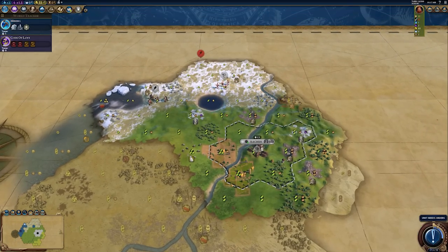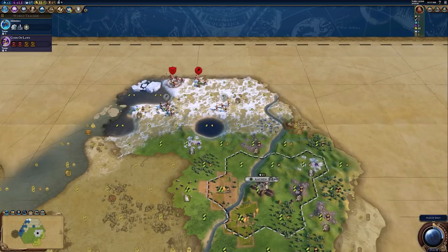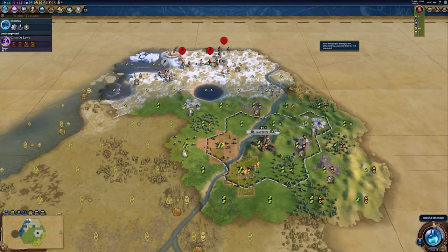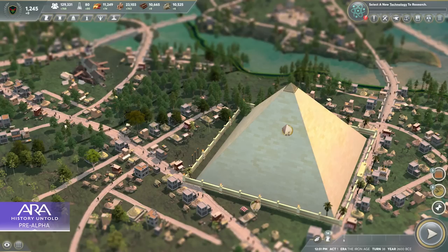The four key taglines for ARA: History Untold — the four messages they're trying to convey: firstly, explore a living world; secondly, rule your way; thirdly, build your nation; and finally, prove your worth. You'll notice there's a lot of emphasis on 'you' here. When you sit down and listen to the developers, they convey that message further. In their interview today, they said the game is less about optimization — less about that min-maxing — and more about impacting your agency and your expression.